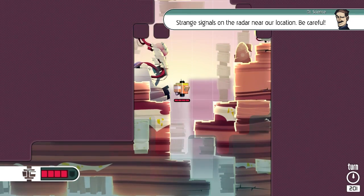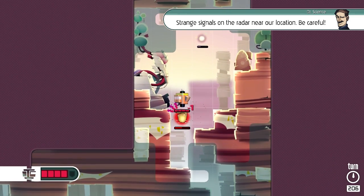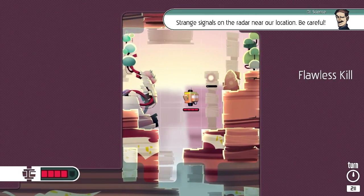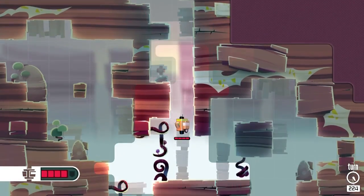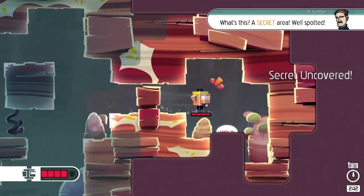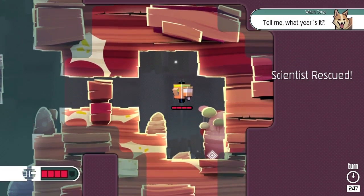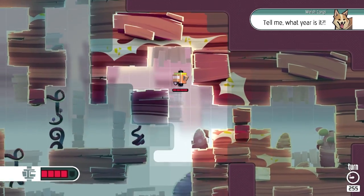Strange readings on the radar near our location - be careful. So he leaves little exploding mines that might actually exist in real time. Anyway, let's go check out this area - this actually seems like the actual secret. What is this? A secret area! Well spotted. Scientists rescued. 'Tell me, what year is it?' It's a Welsh Corgi - that is a really nicely painted Welsh Corgi.